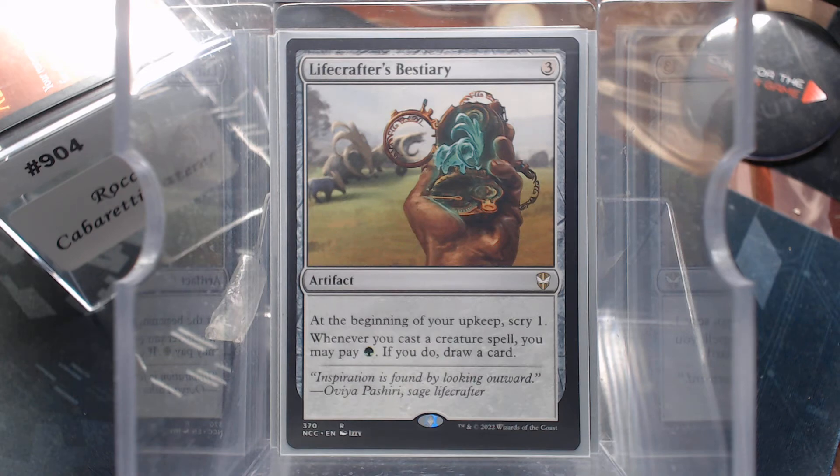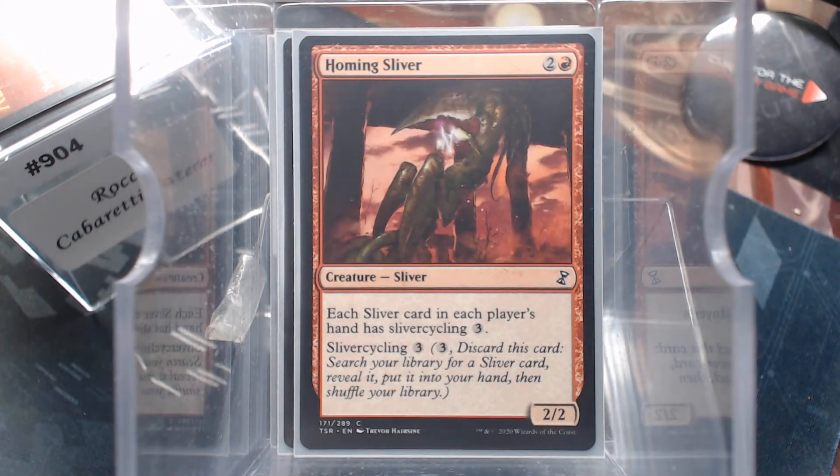We have had some pretty decent Slivers. Homing Sliver is another one that I would probably go get with Rocco now that I think about it, simply because you can find all your Slivers. You can find not just one, but if you use Rocco to get the Homing, you can Sliver Cycle to find whatever Sliver you need at that specific time. And we've got Slivers that fit all the slots — removal, draw, plus the pump ones.